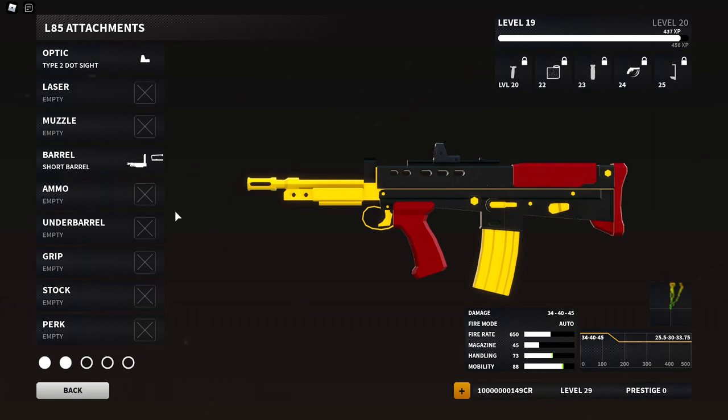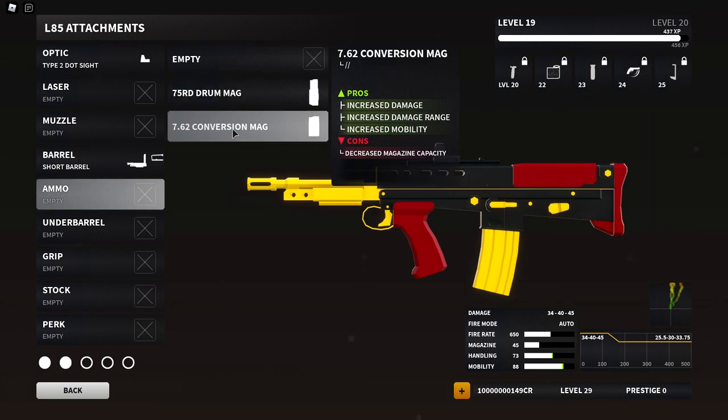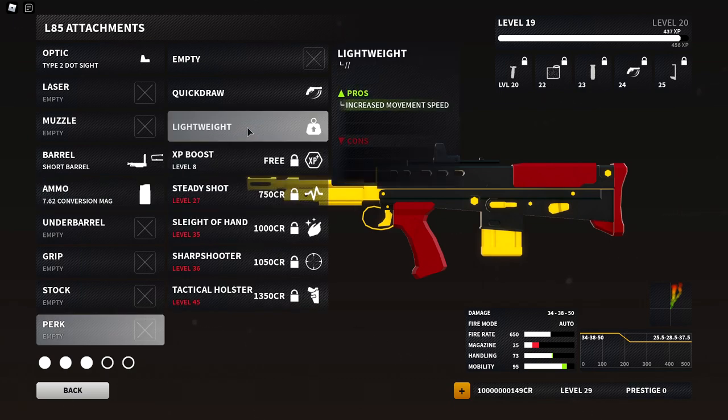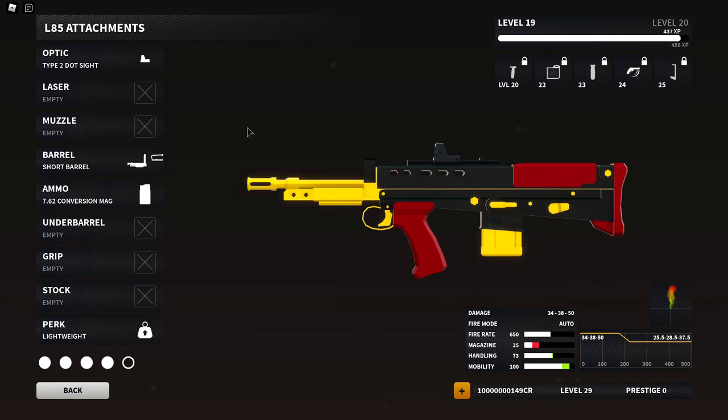For the next attachment a lot of people will dislike, but it is absolutely needed if you want max mobility — it's the 762 conversion. This will only give you 25 rounds in your mag, but as you can see it brings mobility from 88 to 95, which is insane. Next, going with lightweight to max out our mobility from 95 to 100 — that's the max mobility you can get on this weapon.